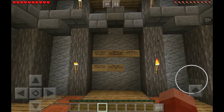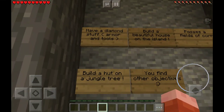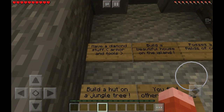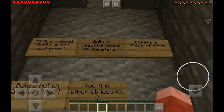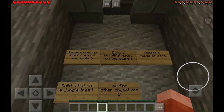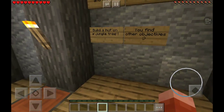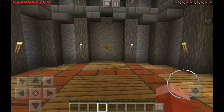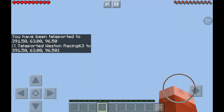I think it's a survival game, really. Let's read here. So here's what we've got to do: we've got to have diamond stuff — armor and tools, build a beautiful house, possess fields of corn. Google Translate strikes again. Build a hut on a jungle tree, find other objectives. Island — alright, let's go.